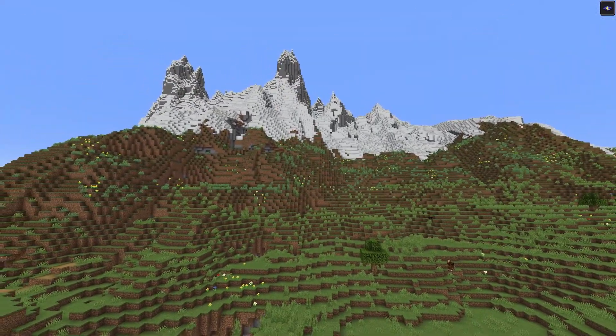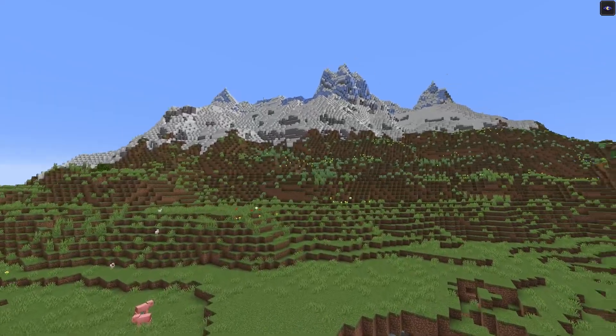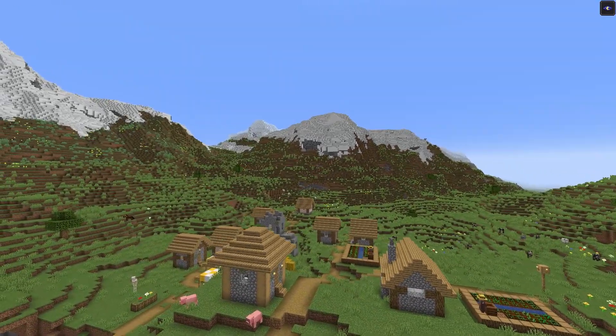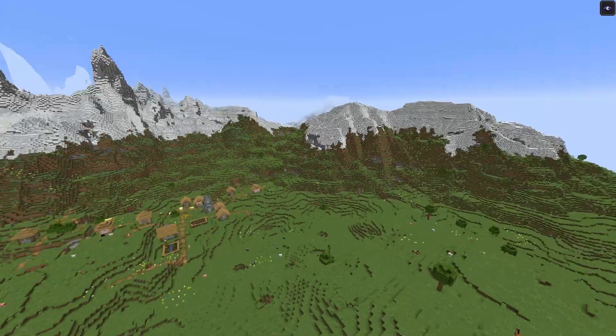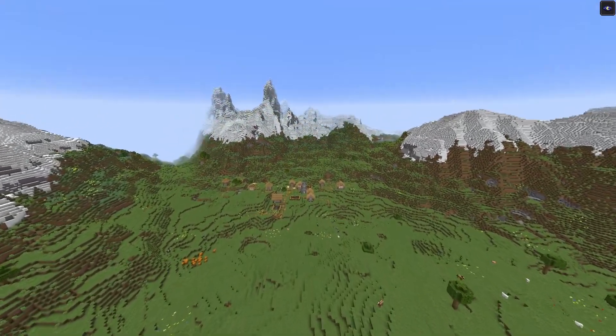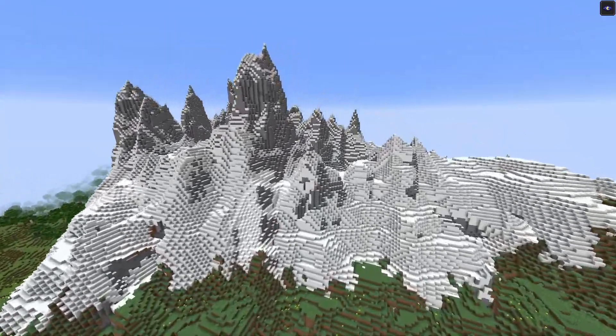Then you're greeted by this beautiful slow-rise mountain. I call it slow rise because over here you have a very quick rise, but there's this nice smooth incline around it and then an absolute massive stony peak biome. What's cool is that these mountains are actually surrounding your spawn point — the village is essentially at the center and these beautiful mountains completely cover you.